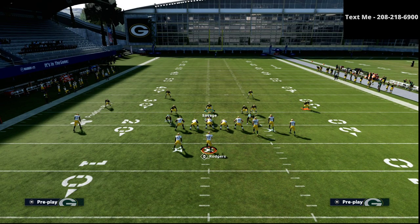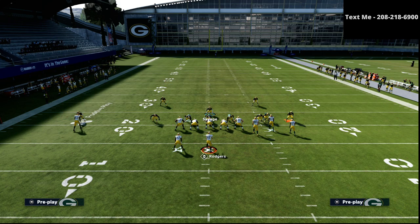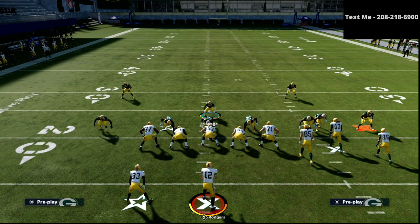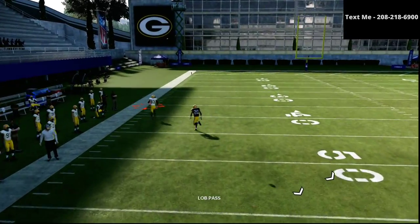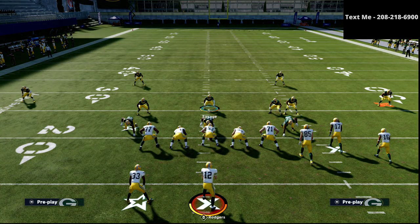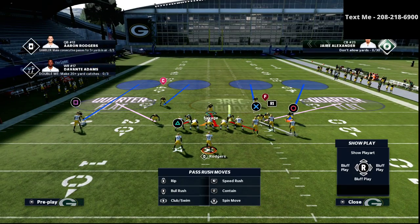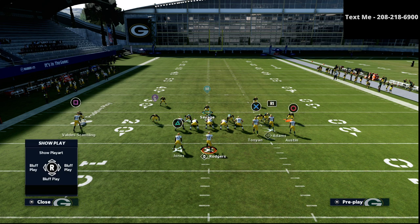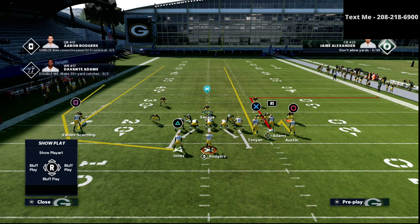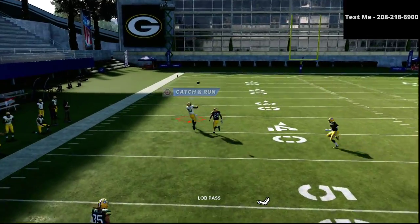The last situation I want to address is when they send their receiver on the left side deep, because we're playing Cover 2. The beauty is you're on the short side of the field. Yes, they can get that route off, and that is something you have to watch — it is a little bit of a problem. You can play traditional Cover 2 because we don't have to take the tight end vertical since we already have coverage there.